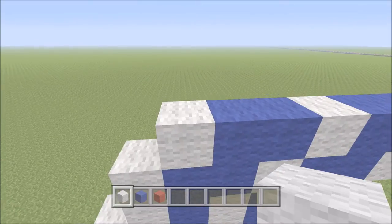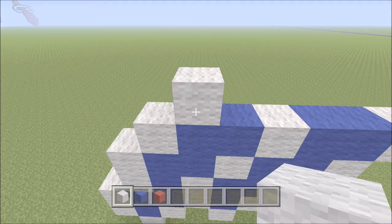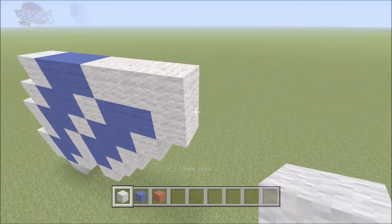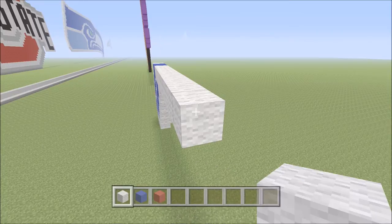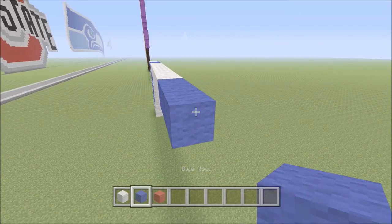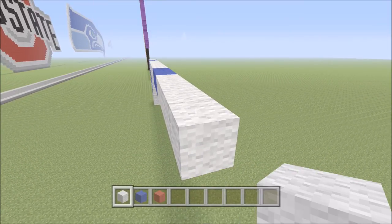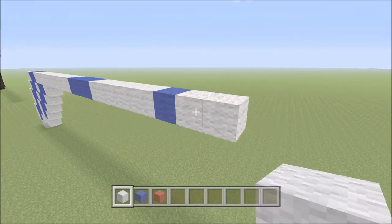Let's go ahead and move up. Directly above the white we're actually going to move over one to the right, so right here above this blue add one piece of white. To the right of it we're going to add two pieces of blue — one, two. Now we're going to follow that with nine pieces of white — one through nine — followed by three blue — one, two, three — then five white — one through five — then one blue, and two white — one and two.